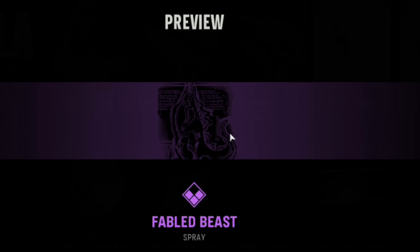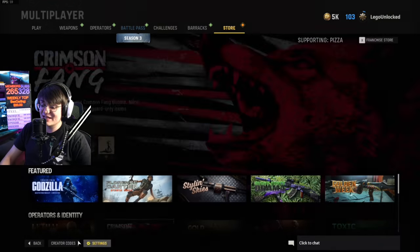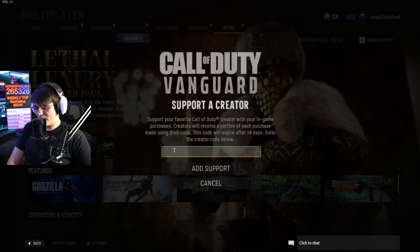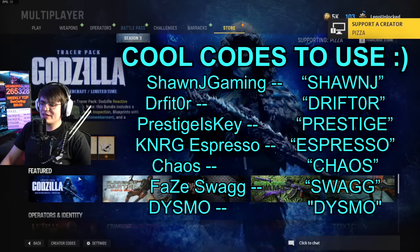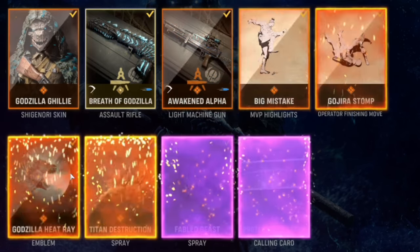We've got an emblem, two sprays, and a calling card — the calling card itself is pretty sick. Before buying, make sure to enter a creator code; we're using code pizza. With that, let's go ahead and buy this bundle so we can begin our test.